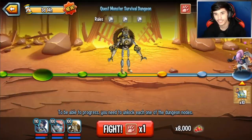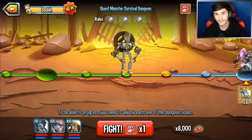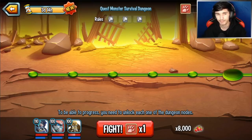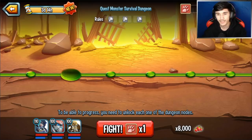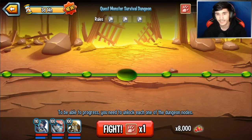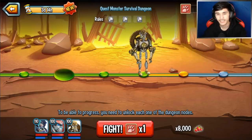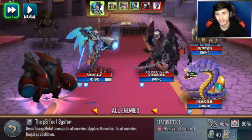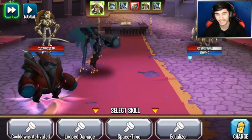Let me give you guys a tip for the survival dungeon — this actually applies to all survival dungeons. How I completed this is: in the beginning I used rare monsters and legendaries, and I won even though their runes weren't great. Then I made it further using epics, and after that I switched to my best legendary monsters to finish it off.